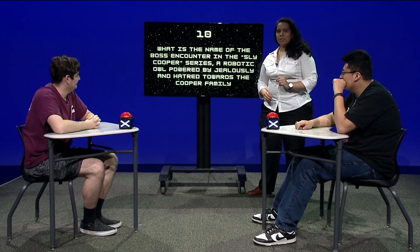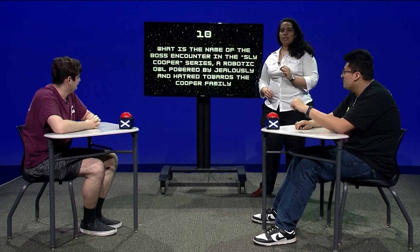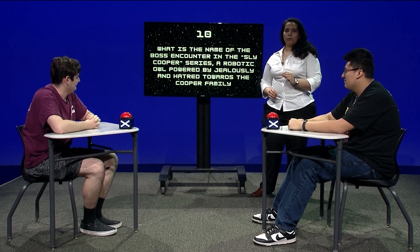What is the name of the boss encountered in the Sly Cooper series — a robotic owl powered by jealousy and hatred towards the Cooper family? Clockwork. Is it Clockwork? Hold on. Unfortunately we can't hold on for losers.